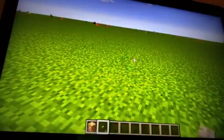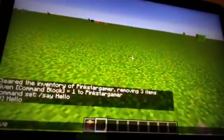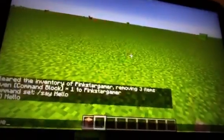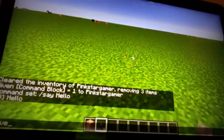The next command I'm going to show you does not need a command block — all you need is your chat. You want to do slash give. Slash give is very important; that is how you get any item that you want. You can do slash give and anything you want, and it will give it to you. That's mainly the command you need to get something.